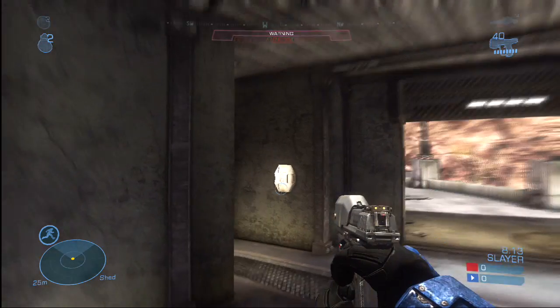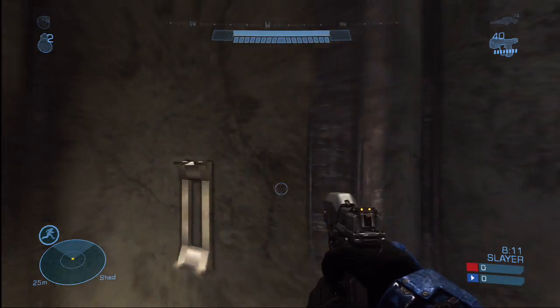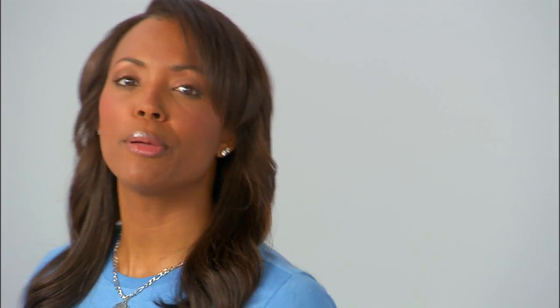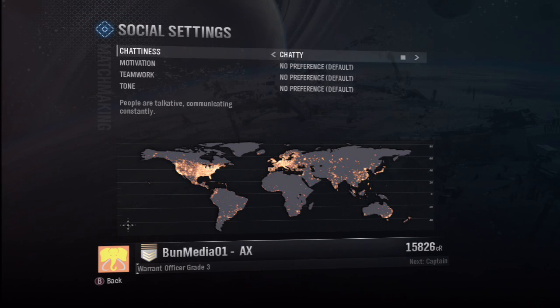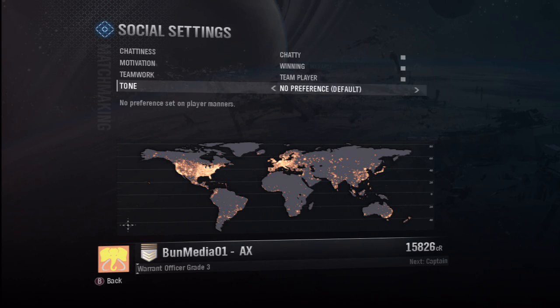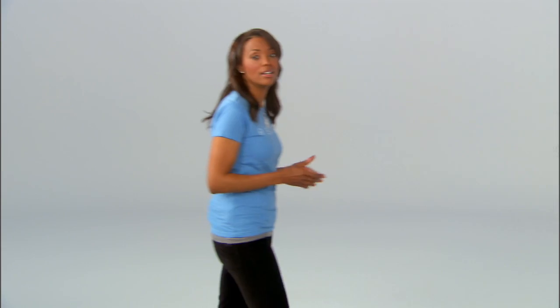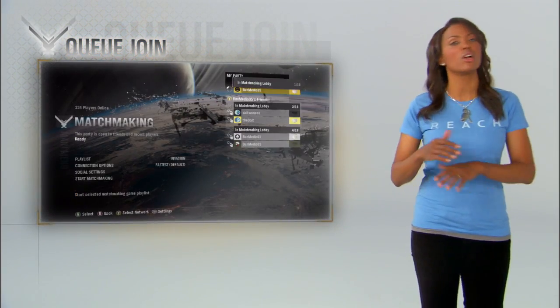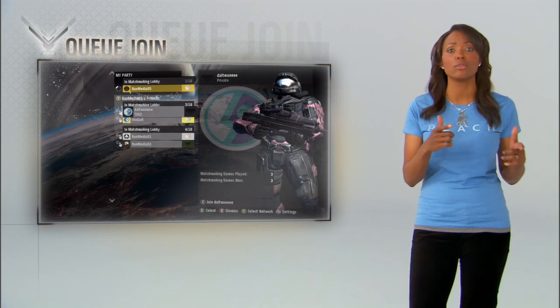The shield still recharges, but health packs are back, so find them to heal all wounds. And keep one eye on your motion tracker, because it's been upgraded. When it comes to matchmaking, you've got a lot of new options. You can team up with players based on language, connection, or play style — whether you want to talk a little trash, find team players, or keep it civilized, you can set it up. An active roster lets you link up with your friends, and if they're already in a match, Quick Join will drop you in when their game is over.